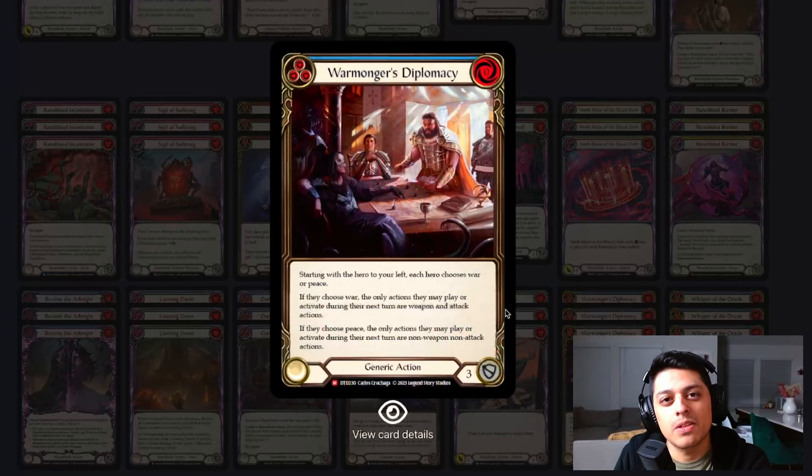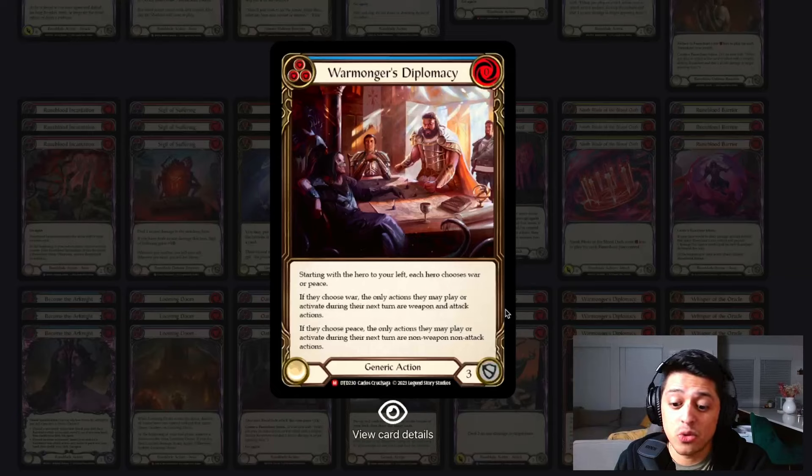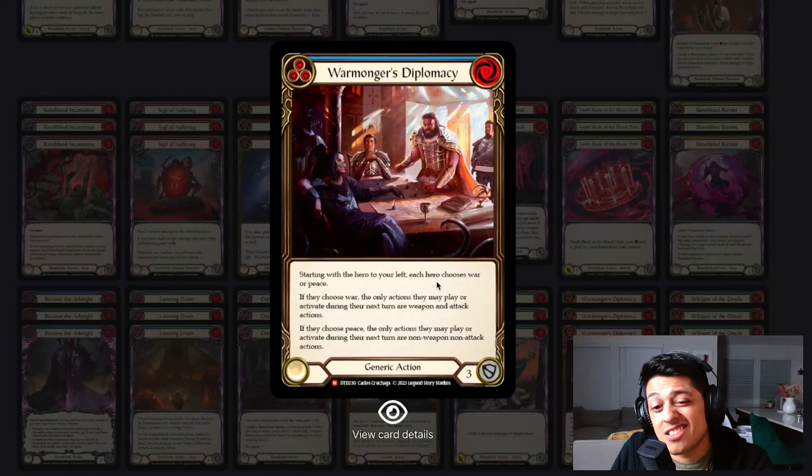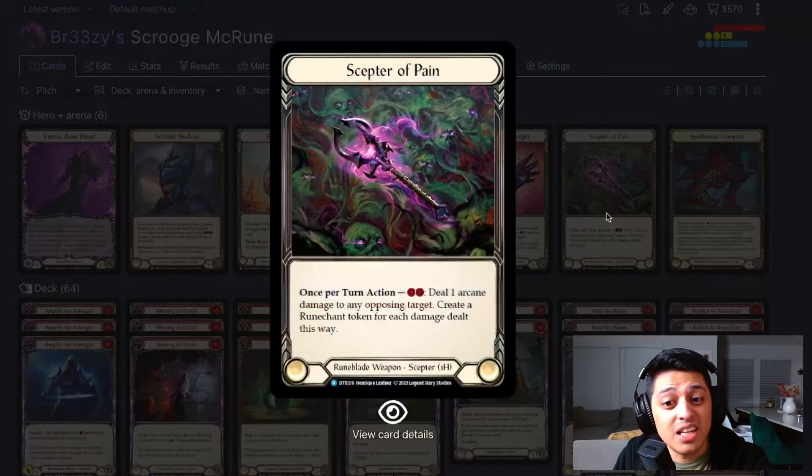Warmonger's Diplomacy — not a card you'd typically want in a Viscerai list, but in this one it's another blue that blocks for three and is free to play. Against heroes that like to play a lot of non-attacks into attacks — like warriors playing Outland Skirmish to give their next sword plus three — this card is fantastic. If they don't trigger it, it just blocks, which is totally fine. Or you can pitch it into Runeblood Incantation and with your two floating resources, just Scepter of Pain.